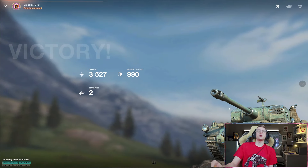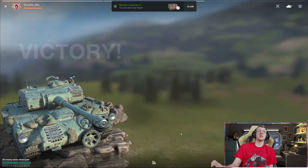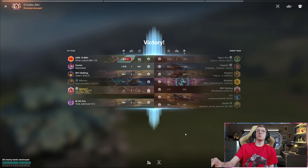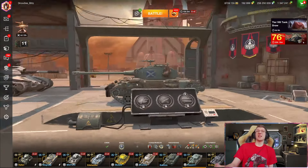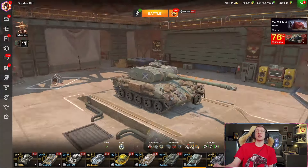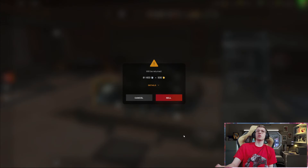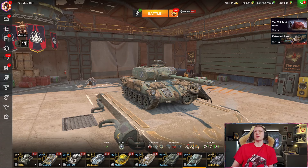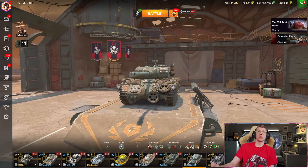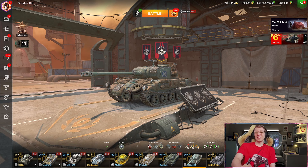Let's take a look — we got two kills, we blocked a decent amount. We didn't ace it, but we earned 78,000 credits. At the end of the day, the Hazard is a fantastic Tier 7 medium, and the fact that you can get it for free is amazing. You can sell it for 500 gold if you're really desperate, but this is not a tank I would recommend selling unless you don't get it fully equipped. Let me know in the comments what you guys think about this vehicle, and I'll see you all in the next one. Bye-bye.